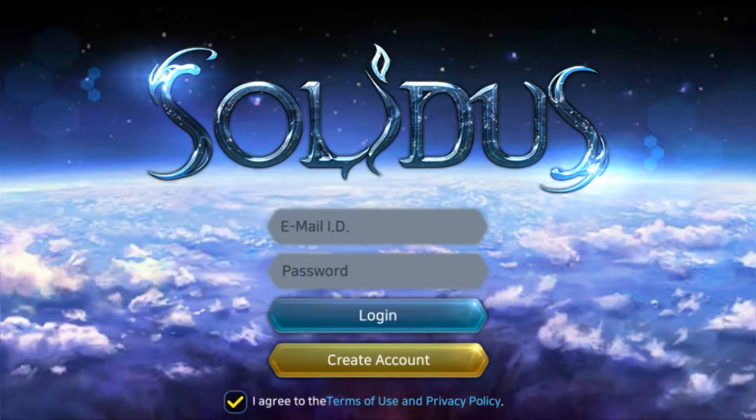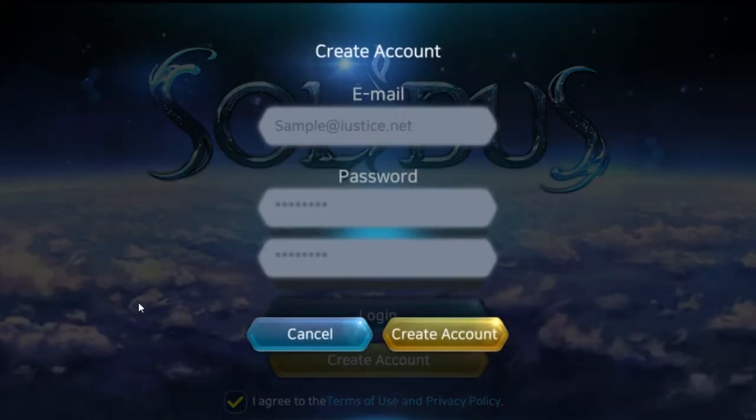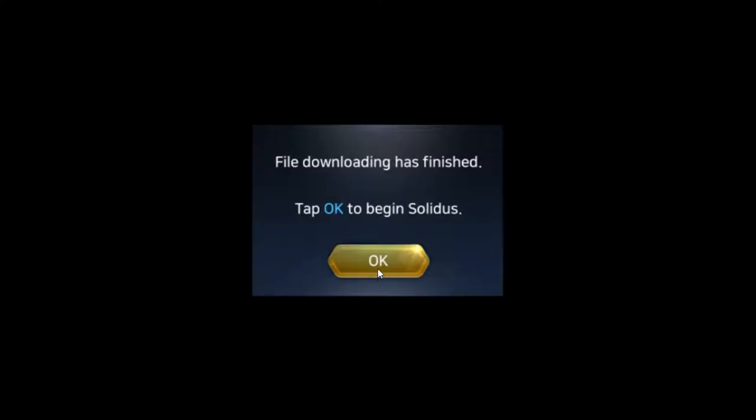Hey guys, what's up? Welcome to Solidus. From the screenshot, it has building and a little bit of RPG elements, and apparently you have to make your own account — you can't use Google Play or anything like that. All you need is a password and email. All right, download's done, let's get into the game and see what it is.